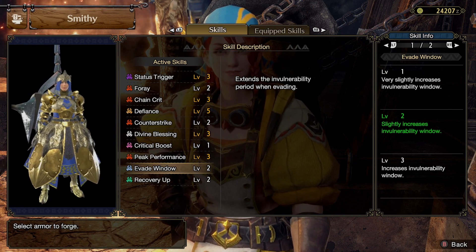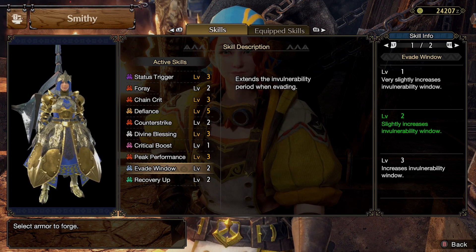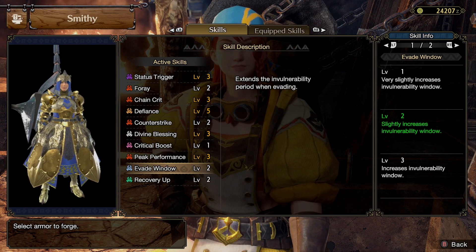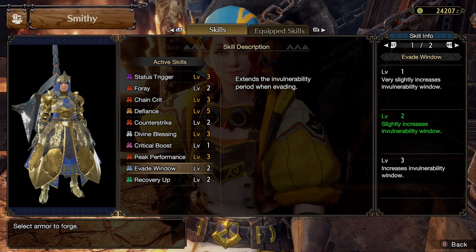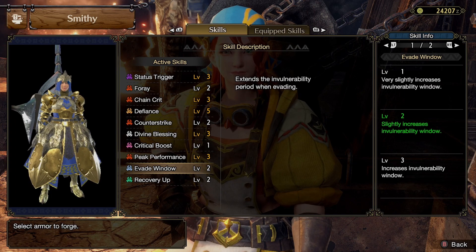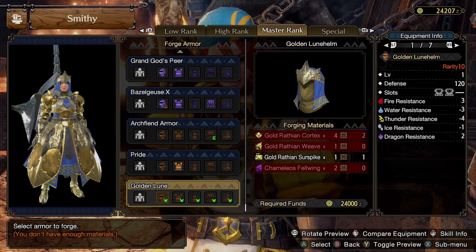I saw some information that says the Bow actually triggers Status Trigger when you perform an evade and hit with it, which is kind of cool. This will be insane for playing Fluoride Chain Crate — just stack blast and paralysis, or poison and paralysis, something you can actually maintain. That would be crazy.